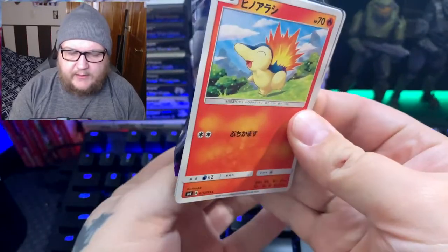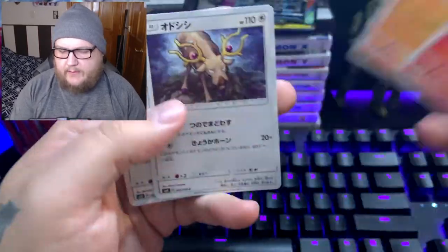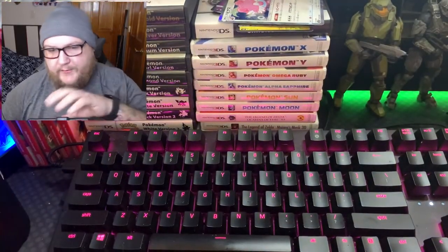It does look like we have something in the back — might just be a regular holo. Oh, there we go — a Blissey! Okay, so there we go. We got the card I really wanted in the set along with a few other surprises. It would have been nice to get the full art rainbow version of Lugia, but I'm happy nonetheless. I can happily take that off my list now.